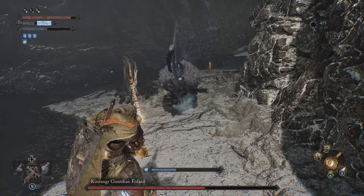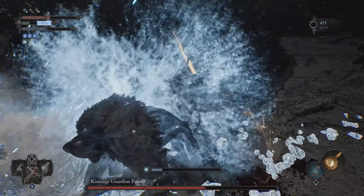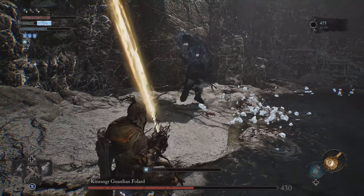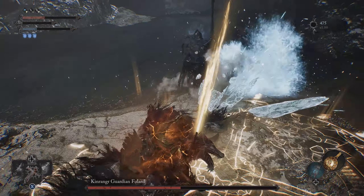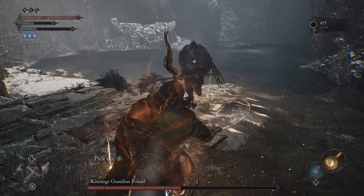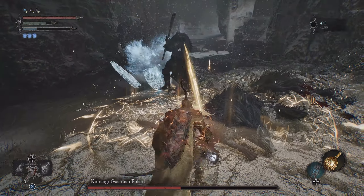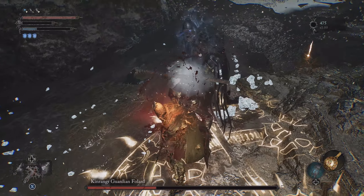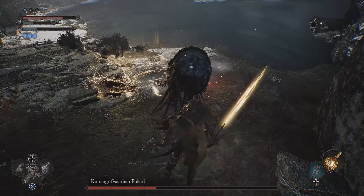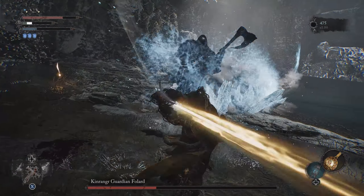I'm just trying to dodge his attacks as much as I can, use my buffs, and support against his attacks as much as possible. Even though my build is okay, he's still hitting hard — his second attack is rough — but I'm able to tank a couple of them with the buffs. All these buffs I'm using are from the Radiance catalyst: one gives you health over time as long as you stand in it, one is a defense buff, and one is for damage.